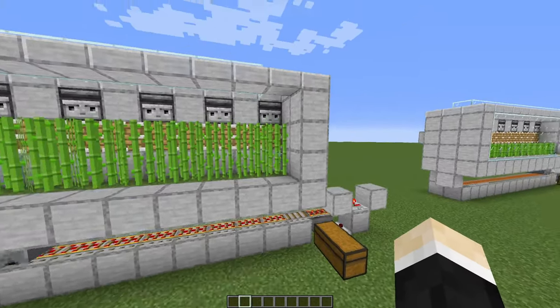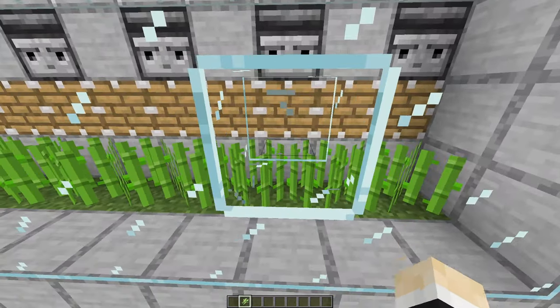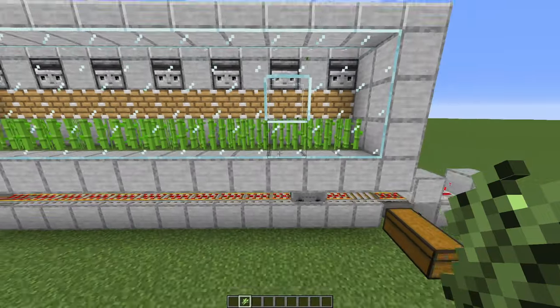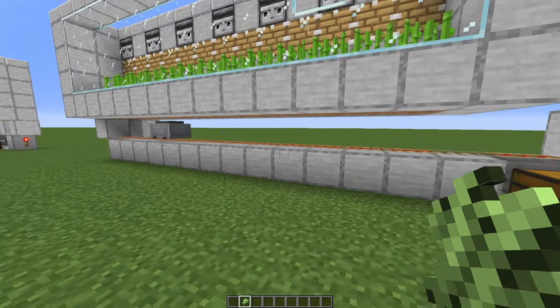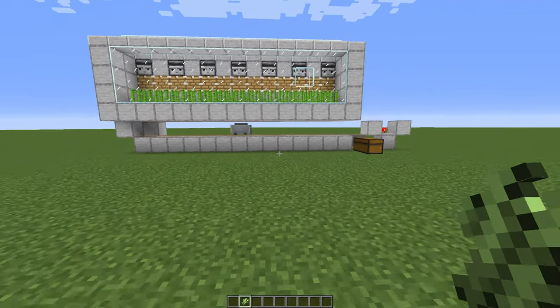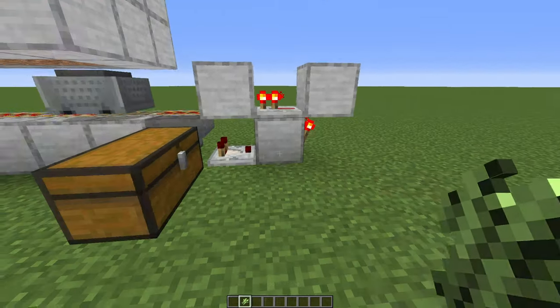Here's a simple sugarcane farm — let me demonstrate. Let's add some sugarcane up there, and then the minecart will pick it up, drop it down inside its chest. So simple and so useful. Now let me show you how to build this part.